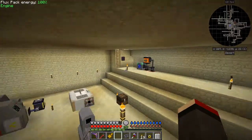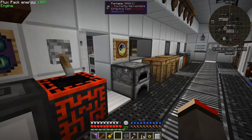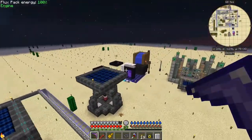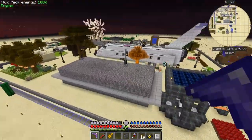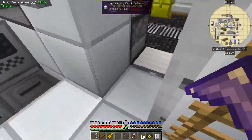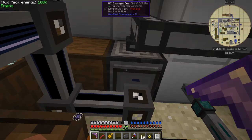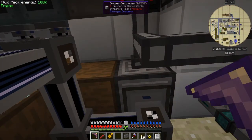Upstairs I have this setup running in the base. I tend to use this when going dungeoning. There are ghasts coming through the nether portal — let me quickly deal with those. Downstairs, this is how I actually use the system: the ME system is connected to the drawer controller, so everything visible in the ME system is also accessible through these drawers, and the indexer is connected to the storage drawer system.